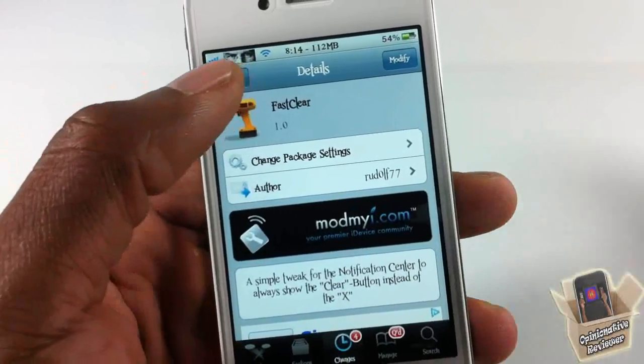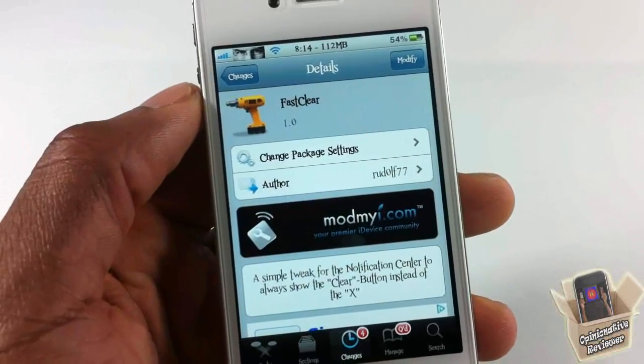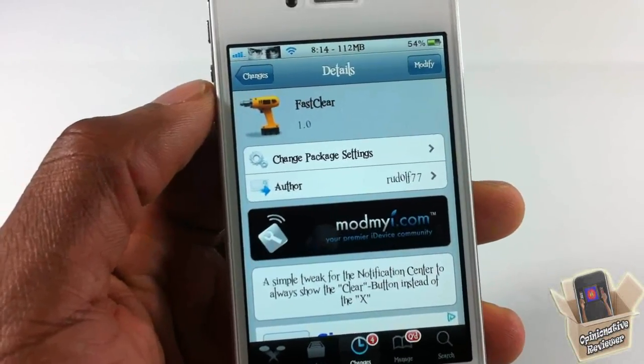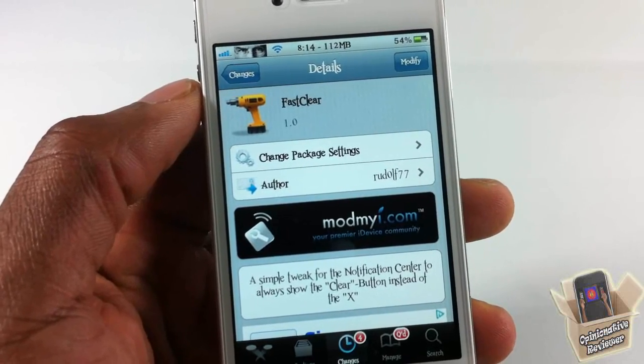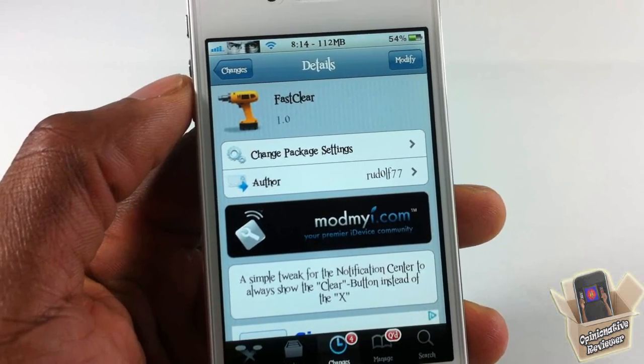Anyway, that's basically it. It's called Fast Clear, there's nothing to configure — you just install it and it automatically takes effect. You tap the Clear button and it clears them, instead of having that X and having to touch it twice. It's in the ModMyi repo for free. It's a matter of preference. Please rate, comment, subscribe — have a nice day.